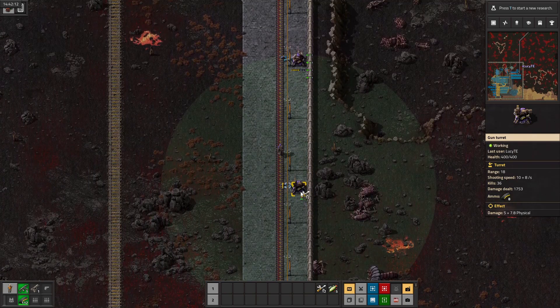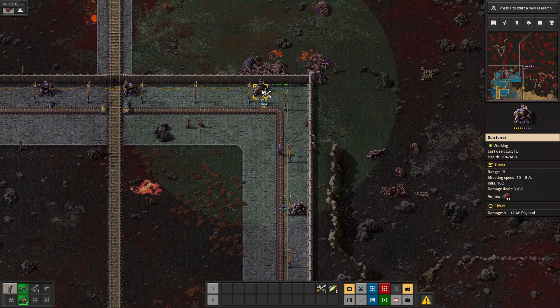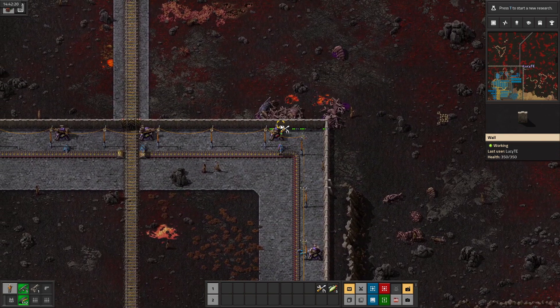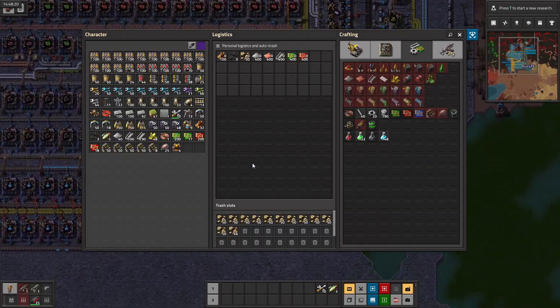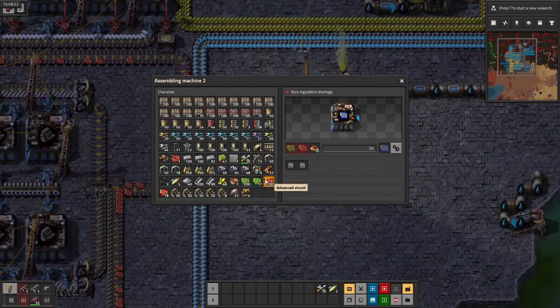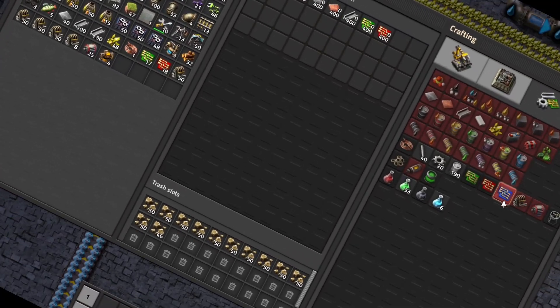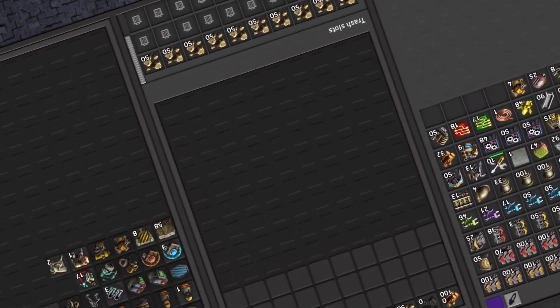However, the not-problem by the walls is clearly a problem, because I am once again next to the walls repairing them. It's also clearly not a problem because I just go back to making blue circuits — you know, as one does. It's probably fine. Who needs to worry about the walls? It's not like them breaking would cause a catastrophic incident where the entire base could be destroyed. It's fine.